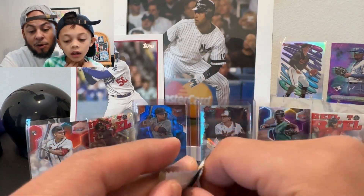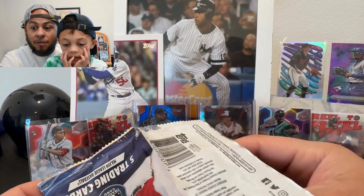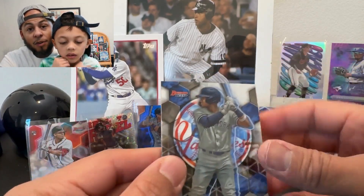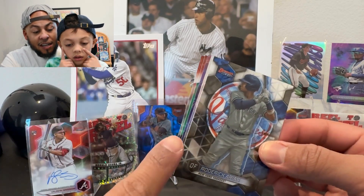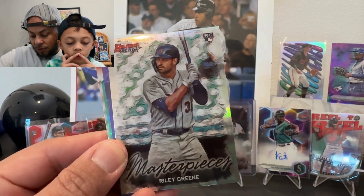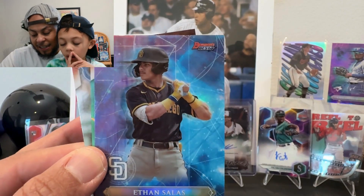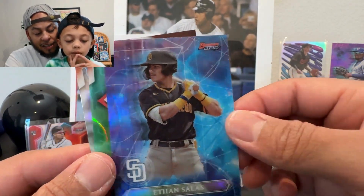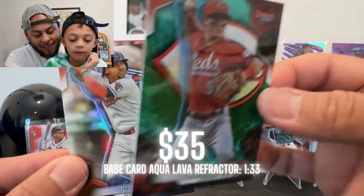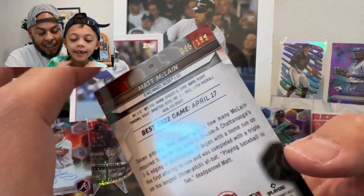Von Grissom is now the Red Sox starting second baseman. We also got an insert and a teal — three Masterpieces! That looks really nice. And there's an Ethan Salas — I love these inserts from Bowman's Best. Matt McClain too — nice. A better box than the last one because there are more favorite players.